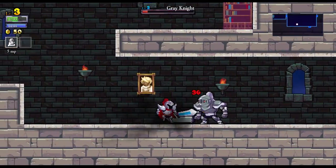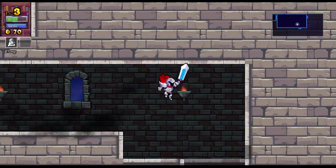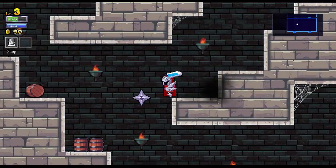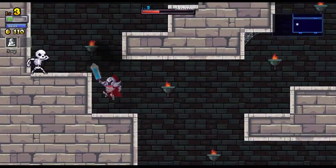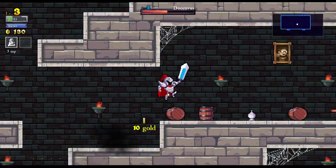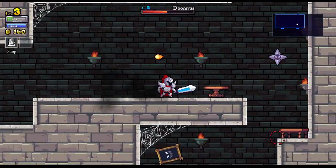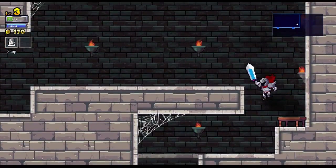Randomly generated areas — and permadeath. Why can't I chop that? I wanted to chop that. And I still can't block, though. I thought I was supposed to be able to block — maybe I need to buy a shield or something first. Gotta say I'm digging the music. Yeah, get over here — there we go.